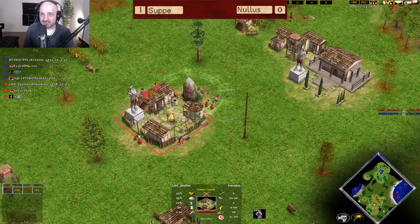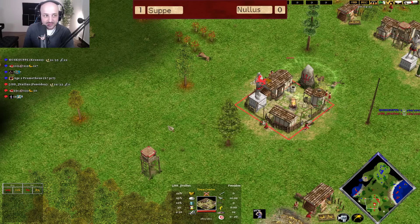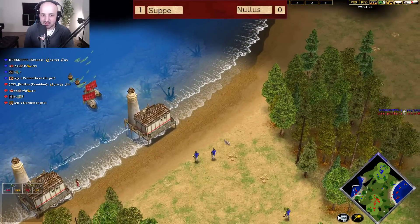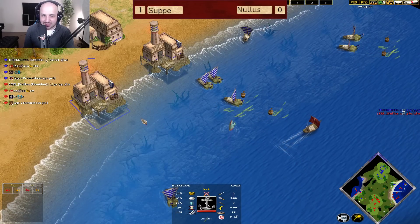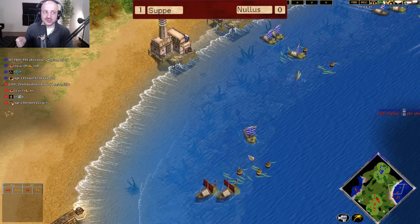We do see Soup maybe overbuilding fishing ships ever so slightly here as he wants to get up to nine. He might be able to steal a fishing ship, but Nullus dumps his fish in and he's still not able to advance — a little bit late, trying to get his 4:15 here. He's going to garrison those villagers in and he doesn't quite have it; just a little bit behind. There's going to be no significant advantage for Kronos in this situation.